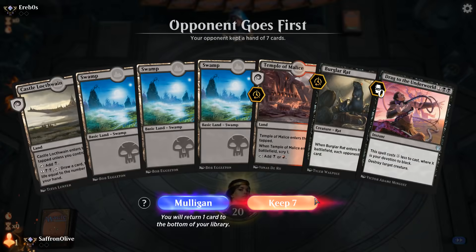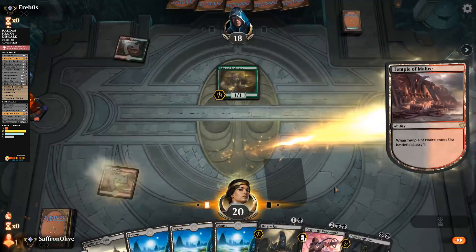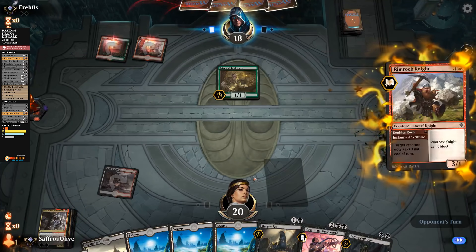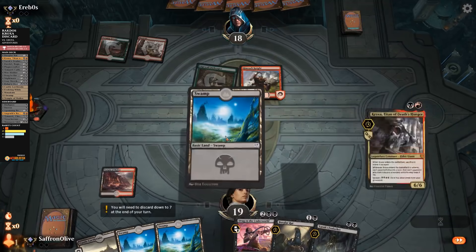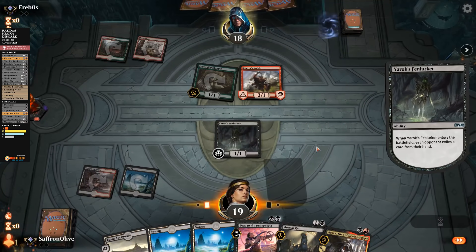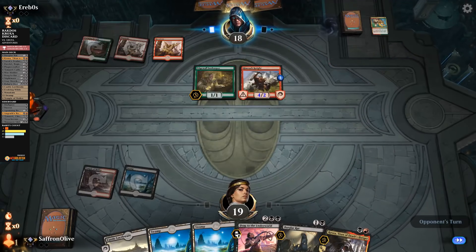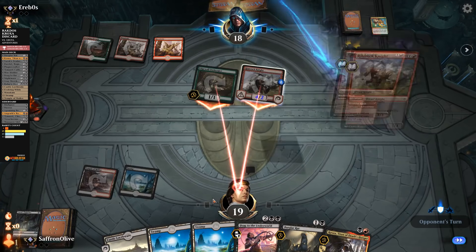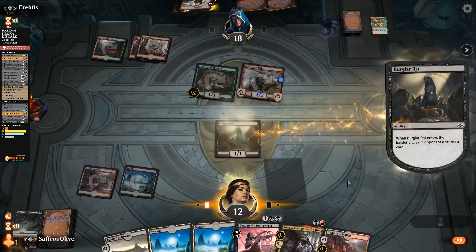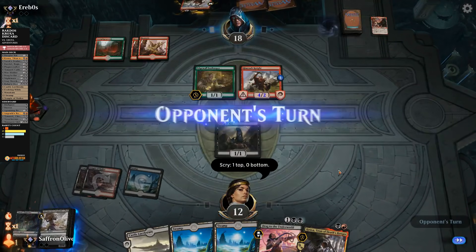Budget Magic time — we are playing some Rakdos Discard. We'll keep Kroxa. Edgewall Innkeeper can draw a lot of cards which undoes a lot of our work. Step one has to be: get rid of this Innkeeper as quickly as possible. Opponent plays land and Domri's Ambush — gets in, gets in, more card draw. We drop to 12. We play Burglar Rats, make our opponent discard — yes, Innkeeper, Embercleave discarded. Knight draws a guard, land, Love-Struck Beast, opponent attacks. We drop to eight.